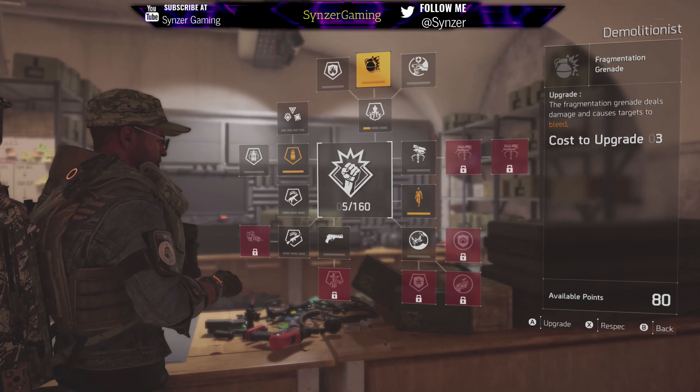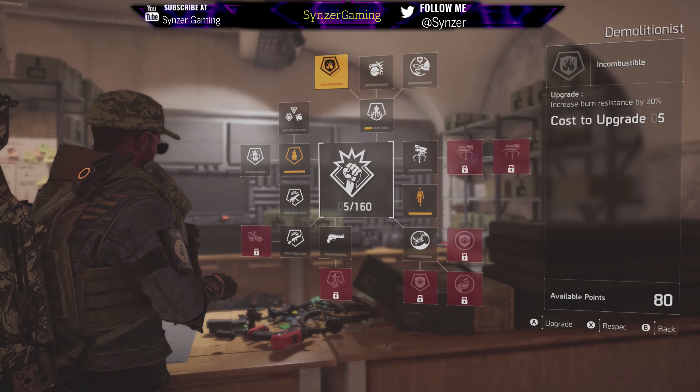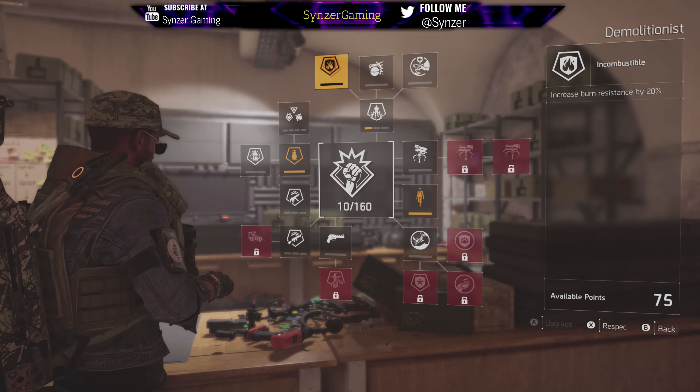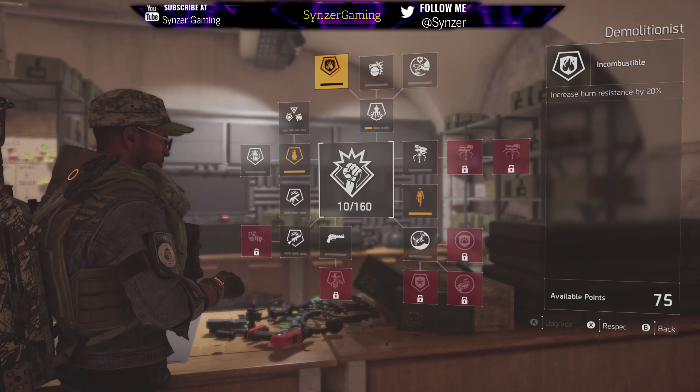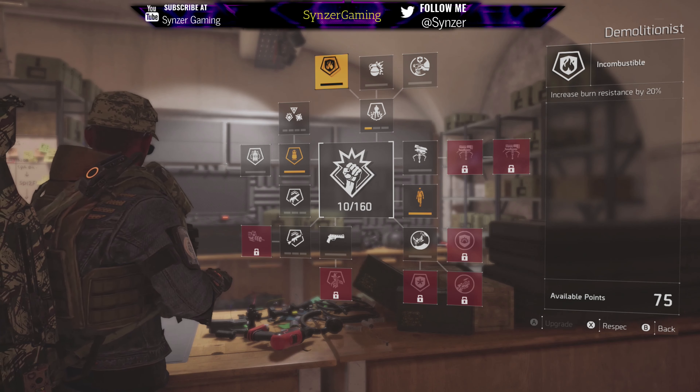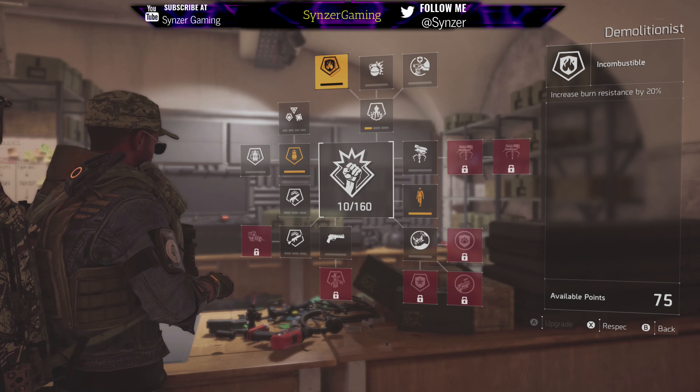Before I go over the grenade, let me talk about these other two that are really good. Burn resistance increased by 20% is great, because burns can really mess you up in this game. You can do a lot of damage over time — it can end up killing you — but with burn resistance on, it really helps.